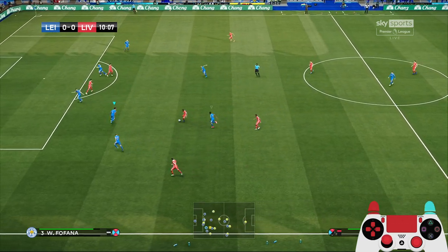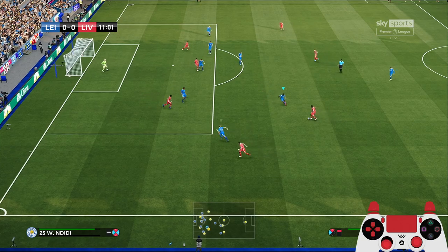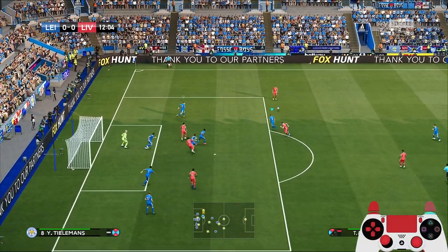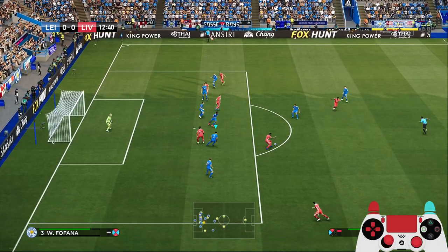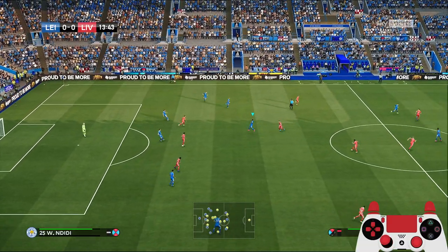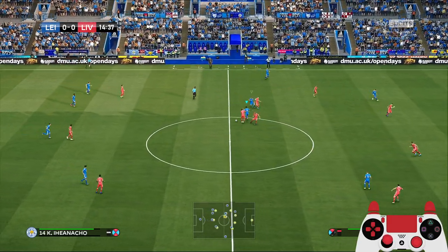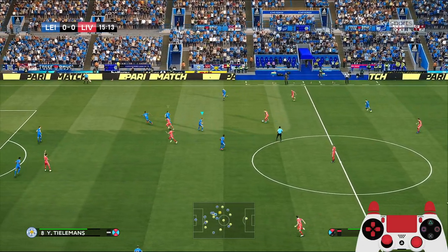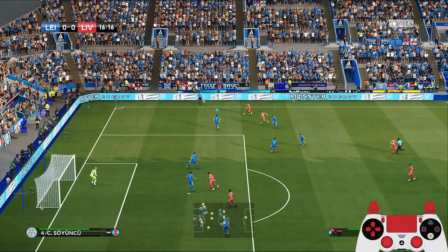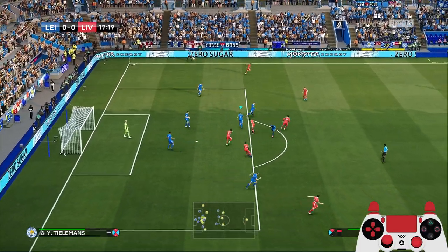Back to Wijnaldum to Mane, out wide to Robertson — can he get a cross in? Back to Wijnaldum, Mane inside the box, got a cross in to Salah. Milner tries to shoot but is forced to pass to Arnold. A shot by Mane deflected into the safe arms of Kasper Schmeichel. Now Nacho — good press to win the ball back. Liverpool — Alexander-Arnold now to Salah, great challenge by Ndidi.